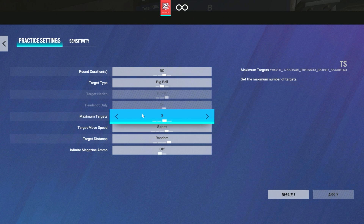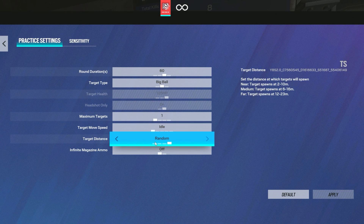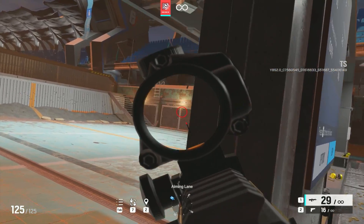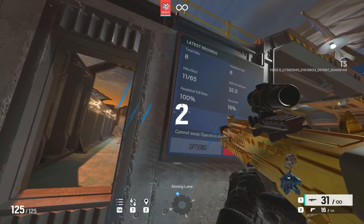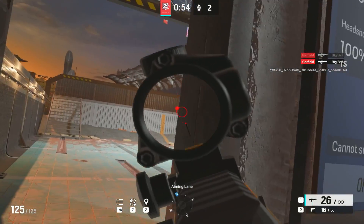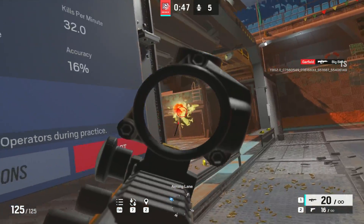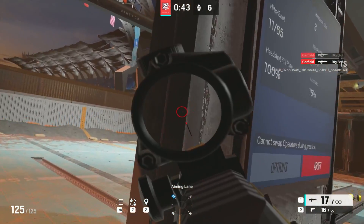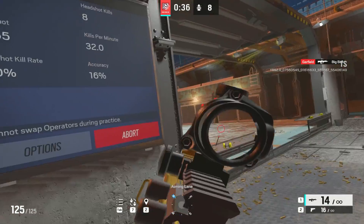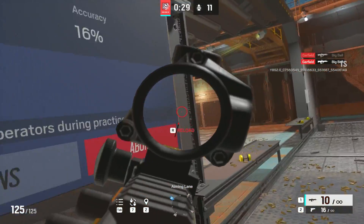What we're going to do is put it on big ball just to practice for now, put it on one, put it on idle, and then target speed on random. What you're going to want to be doing is using this window right here to Shikopeak. The good thing about Shikopeaking is it's to gain information so you can readjust your crosshair and either retake a gunfight or retreat. So you're going to want to Shikopeak and then reposition your crosshair. I'm not as fluent as I used to be with Shikopeaking — I've been playing games like Overwatch and chess — but the more you practice doing this, the better you'll get and you'll start using it in game since you have the muscle memory down.